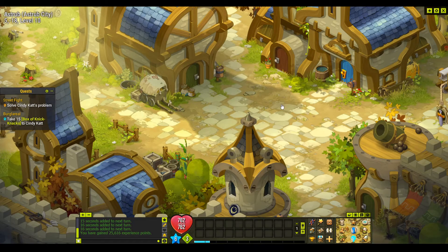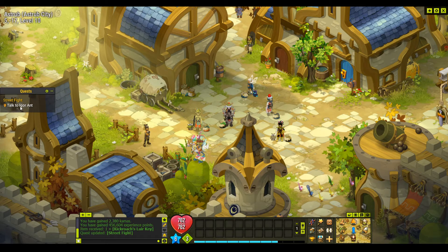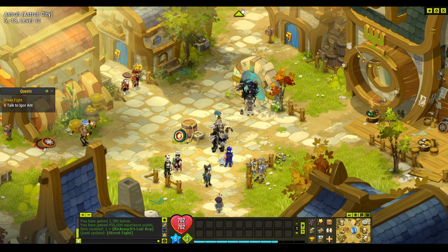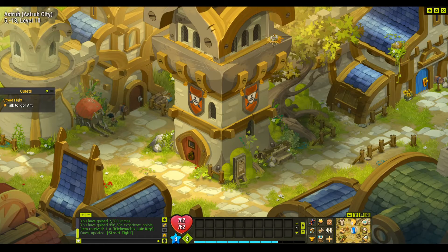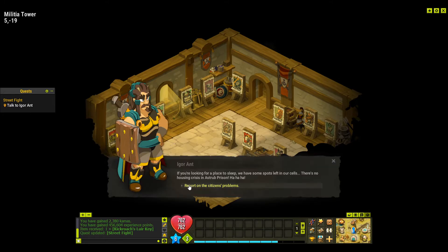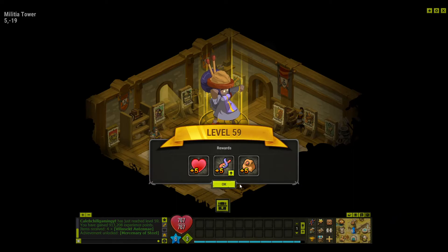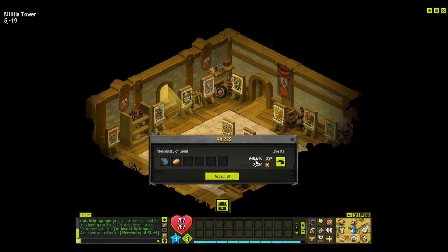We give the boxes back to Cindy and take the key. Now we go talk to Igor, finishing the Street Fight quest and getting the achievement which is Mercenary of Steel. We go inside the militia, talk to Igor, report, keep listening, follow - and we've finished Street Fight and got the Mercenary of Steel achievement. It's pretty good experience.